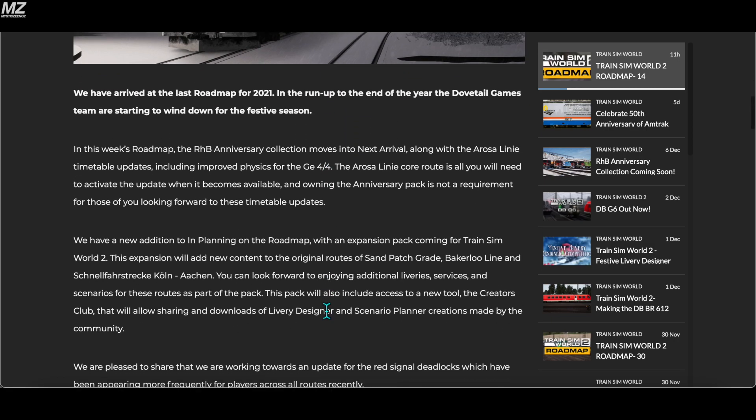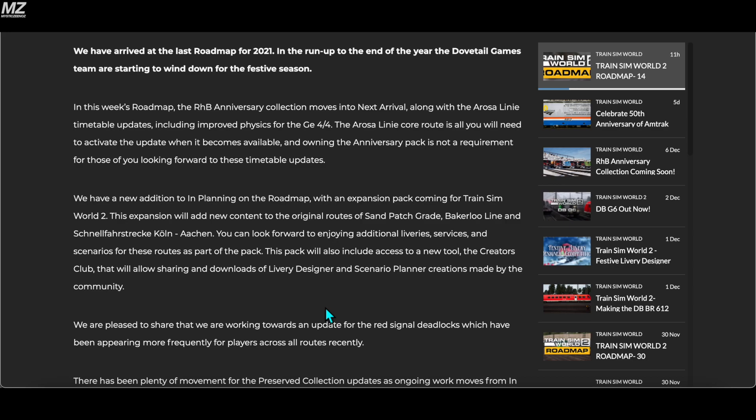We have arrived at the last roadmap for 2021. In the run-up to the end of the year, the Dovetail Games team are starting to wind down for the festive season. In this week's roadmap, the RHB anniversary collection moves into next arrival along with the Arosa line timetable updates, including improved physics for the GE 4/4. The Arosa line core route is all you will need to activate the update, and owning the anniversary pack is not a requirement.